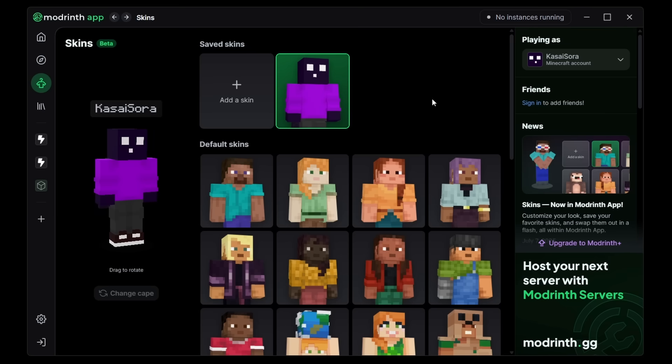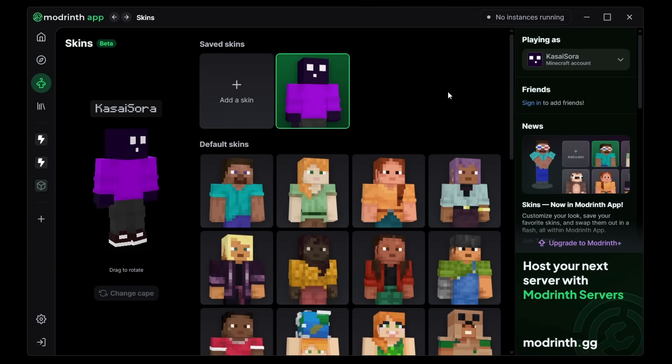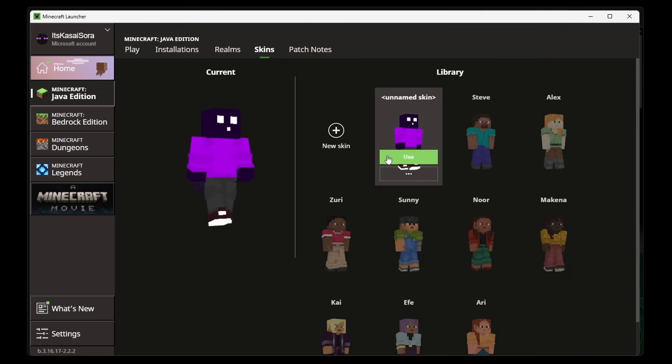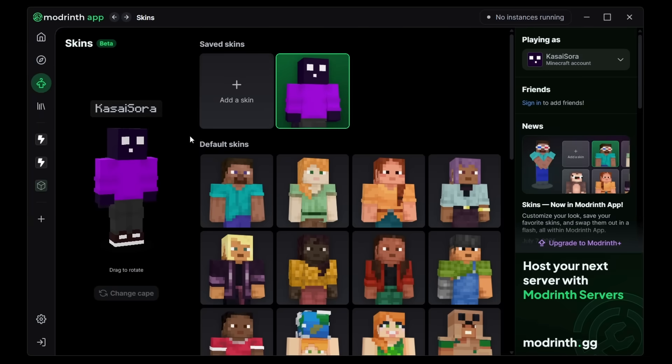But like mentioned before, it's still in beta, still early days. Instead of adding a new skin, we can also simply edit my current skin — and I'm pretty sure I can change capes there. Let's select the Twitch cape. Now it's changed. This is one of the cleanest implementations I've ever seen for a skin changer. In my humble opinion, it's cleaner than the skin switcher in the vanilla Minecraft launcher. That one works fine and has a little walking animation, but in my opinion, it's not on the same level as this. It is really, really clean, and I absolutely love it.